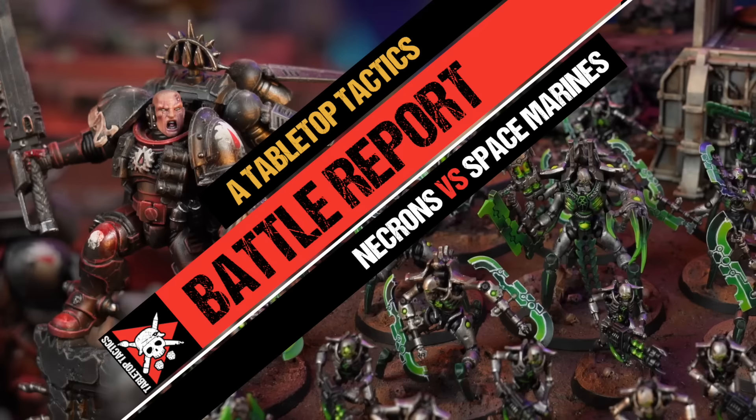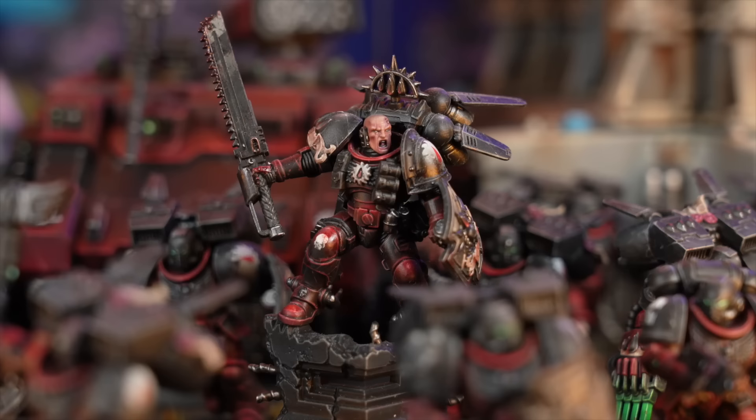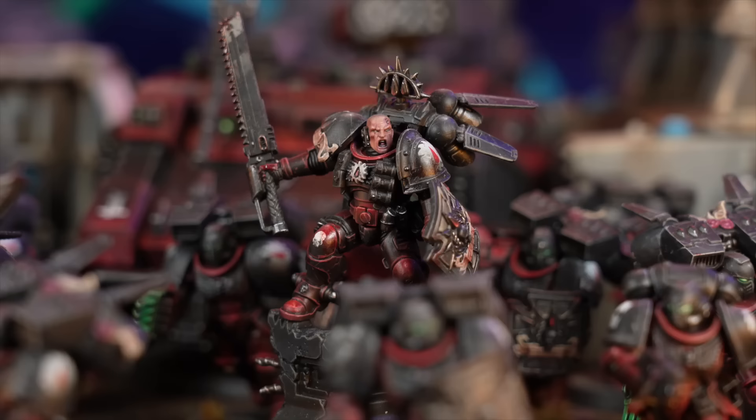Let's get into the lists. The Flesh Tearers are here, ready to rip and tear - a 2,000 point Lawrence special. Leading the force is Captain Iodan Bale, a captain with jump pack, thunder hammer, and storm shield. He has one enhancement: the Archangel Shard at 25 points, giving the Lance ability - plus one to wound. It's Anti-Chaos 5+ which won't come up in this game.